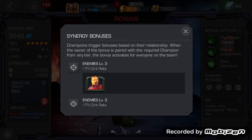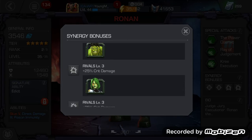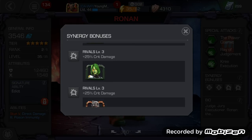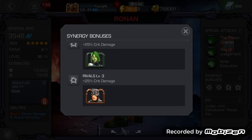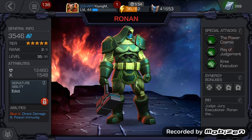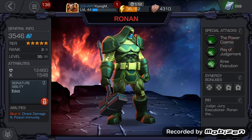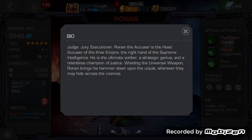The synergy bonuses are: Iron Man (enemy) — plus 7% critical rate; Hulk — plus 7% critical rate; rivals Gamora — plus 25% critical rate; and another rival Black Bolt — plus 25% critical damage. It looks like this guy has no friends synergy. At rank 1 level 20 they already look like a three-star, and at rank 2 level 35 they look like a 5-star, which is insane.